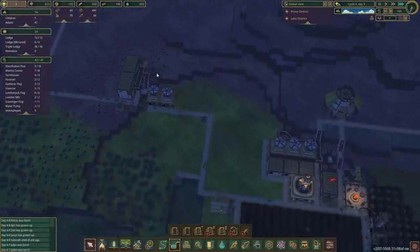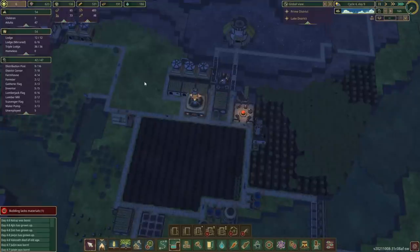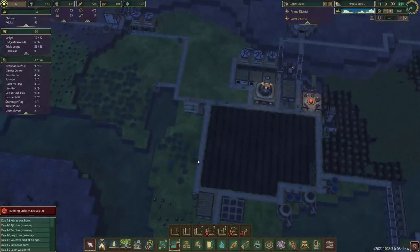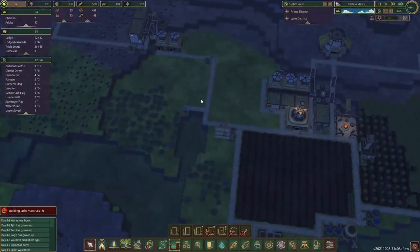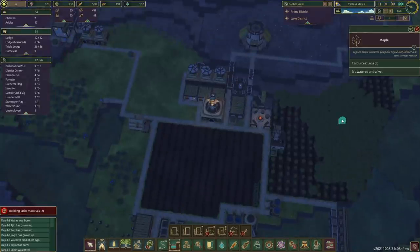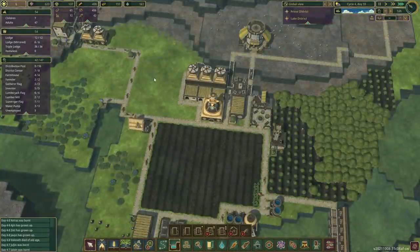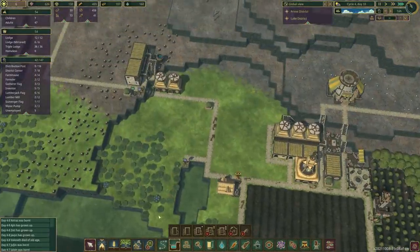How much material do these use? God, they take a lot of logs. I kept talking about expanding the farming area, but we might just need to expand our logging more than anything else. I think I may have underestimated how much wood I need. Each one of these maples does eight logs, which is a lot, but we're gonna need a crap ton more.